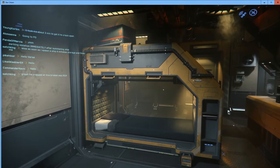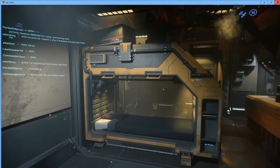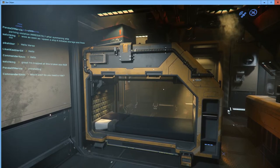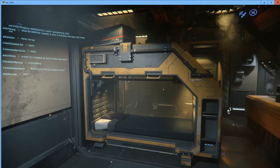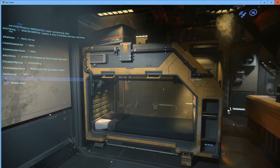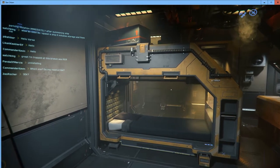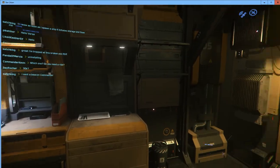Just understand: if you are in chat and something happens where you need to give your ship commands or avoid an emergency, your keyboard commands will go into chat instead of your ship. Make sure you hit Enter to exit chat before doing any keyboard command. As long as I'm not in chat, I have full control over my character.